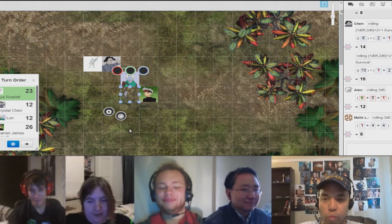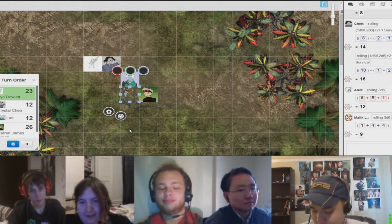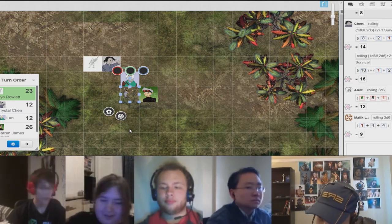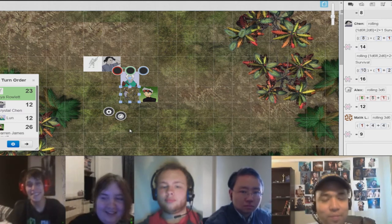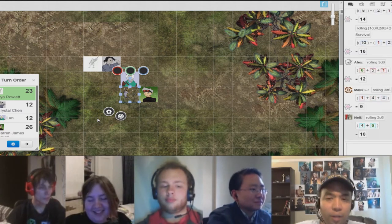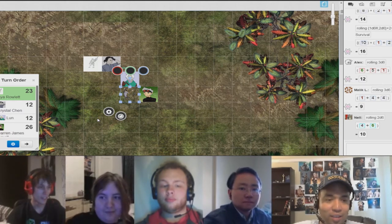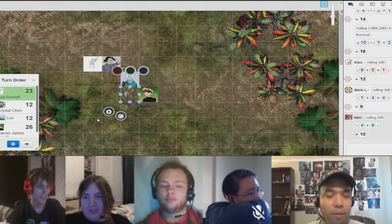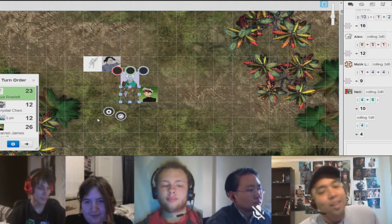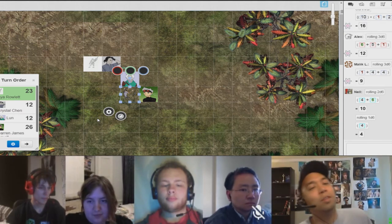Lun kind of offers his hand to the Pyjack to see if he'll let him touch it. Are you gonna pet it? I'm ready to pet him if he lets me. I think there's an animal handling check — I'd say dexterity. You go ahead and stroke the Pyjack down its back. At first it shakes a little when you touch it, but then as you pet it down its back, it seems to like it a lot.